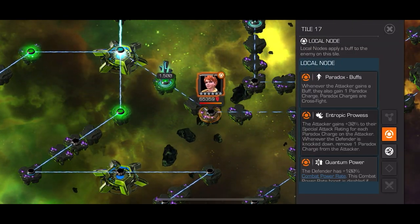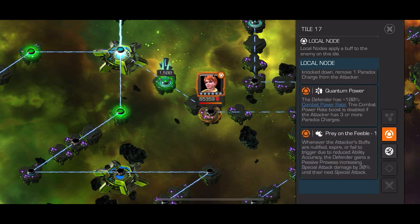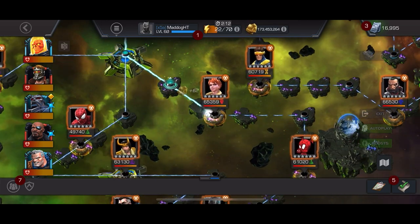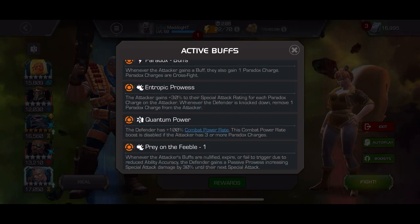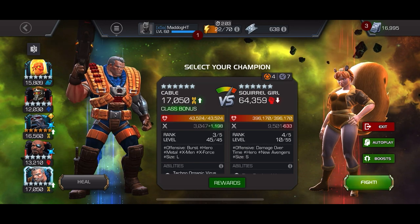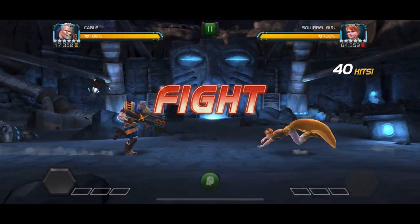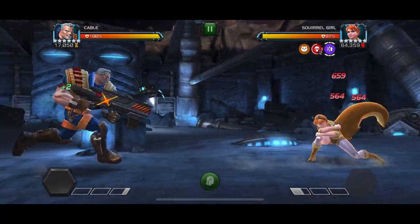This path has paradox buffs — when you gain a buff you're going to gain a paradox. When you knock them down, you're going to remove it and you get special damage with the Entropic Prowess. It's also got quantum power, where the defender gets additional combat power rate when you're under those three paradoxes, and then Prey on the Weak when your buffs expire — so they get power.